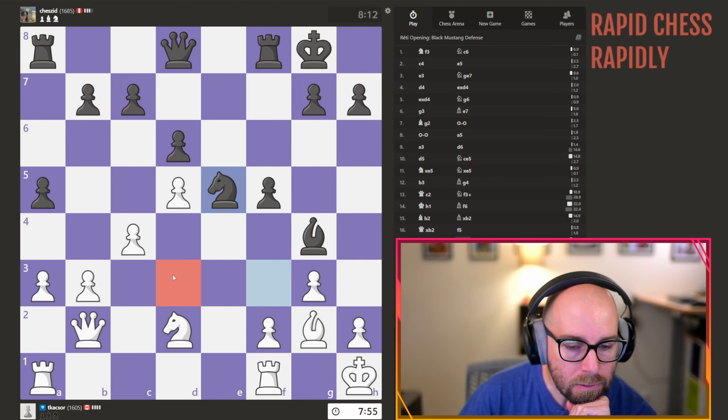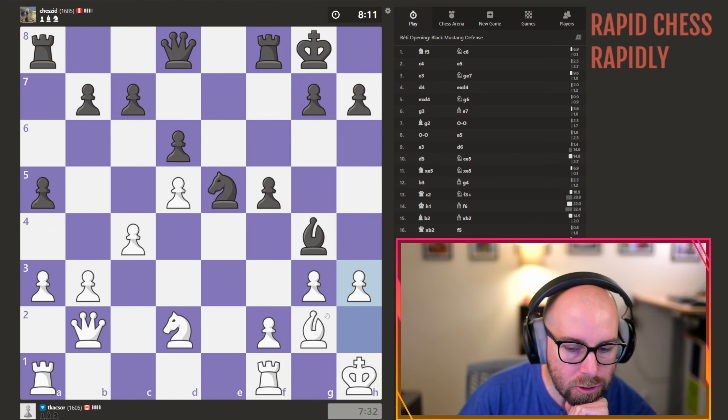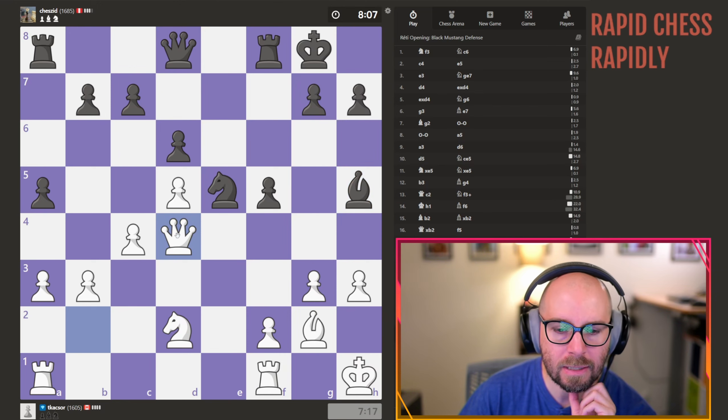They're looking to target the d3 square, maybe. That's kind of ugly. Let's push h3 here and see. Now what if we — that's pretty crazy, we can't do that.